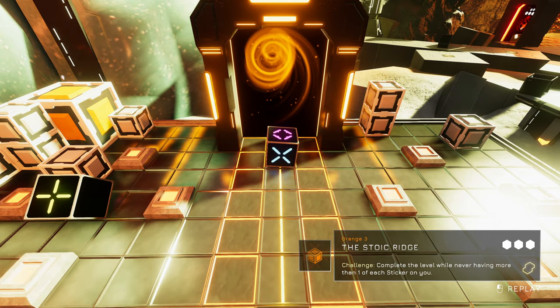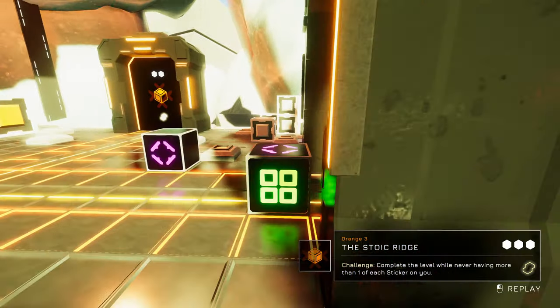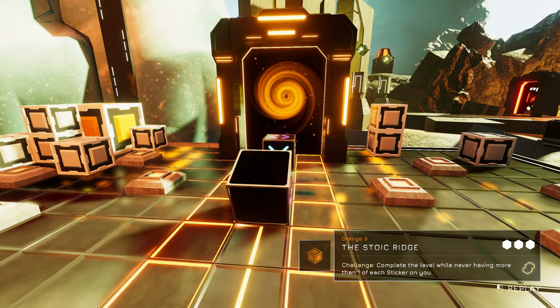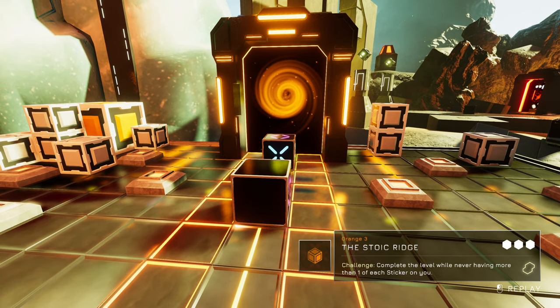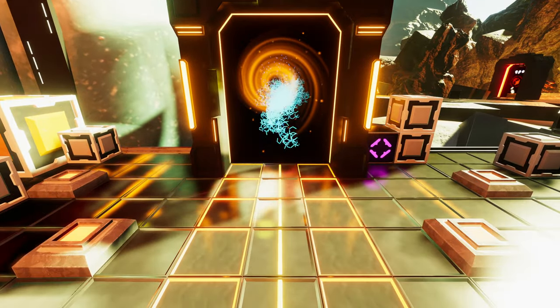Hello everyone, welcome back to The Last Cube where we are here on the last of the orange challenges - Orange 3, The Stoic Ridge. Complete the level while never having more than one of each sticker on you. I have no idea how difficult this may or may not be, but we will soon find out.